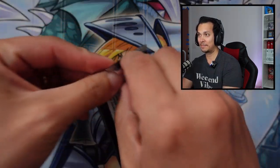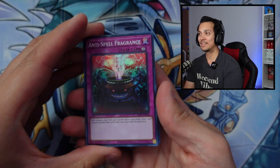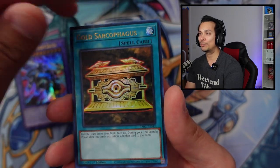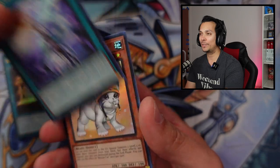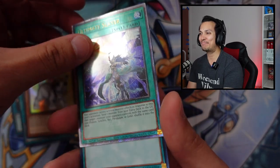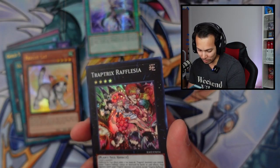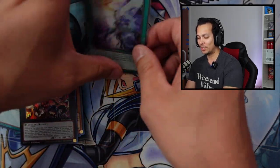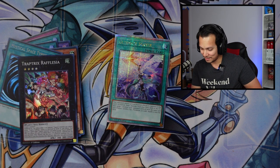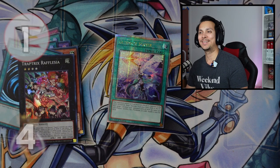Second pack for me. Anti-Spell, Crossout Designator, the Striking Dragon, Goatscoticus, Ultimate Slayer — only Ultra — Rescue Cat. Oh my God, I got my own QCR back to back! Ultimate Slayer is a good one too. Is that an Ultimate? No, it's a super. But Ultimate Slayer QCR — let's check out the value. Ultimate Slayer is $7.63, so that is only a two-pointer. I'm slightly ahead. I like that.